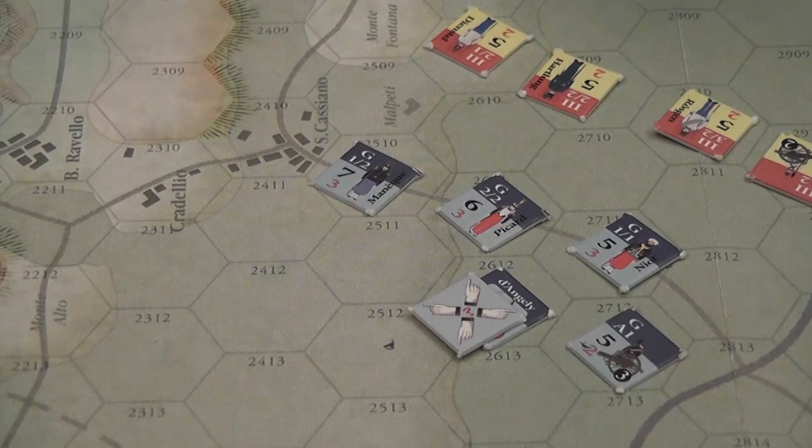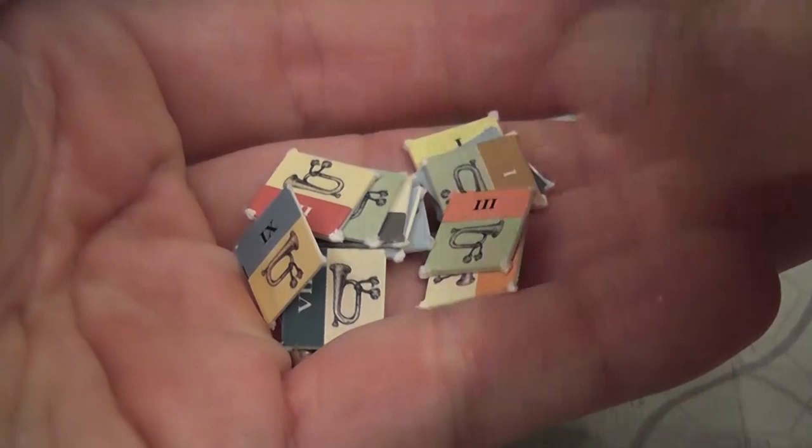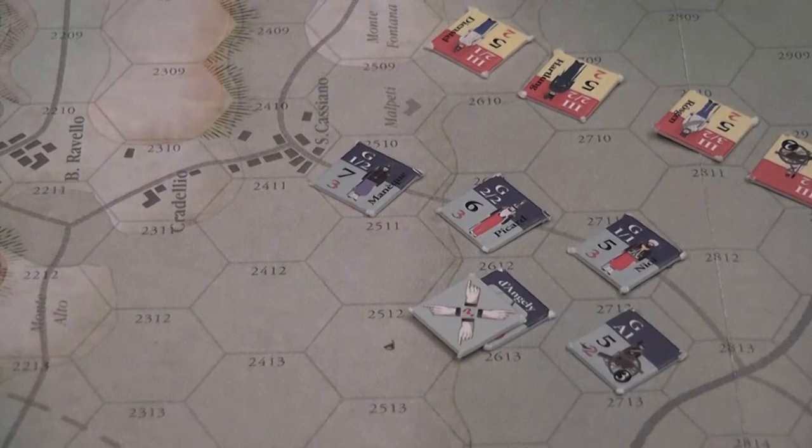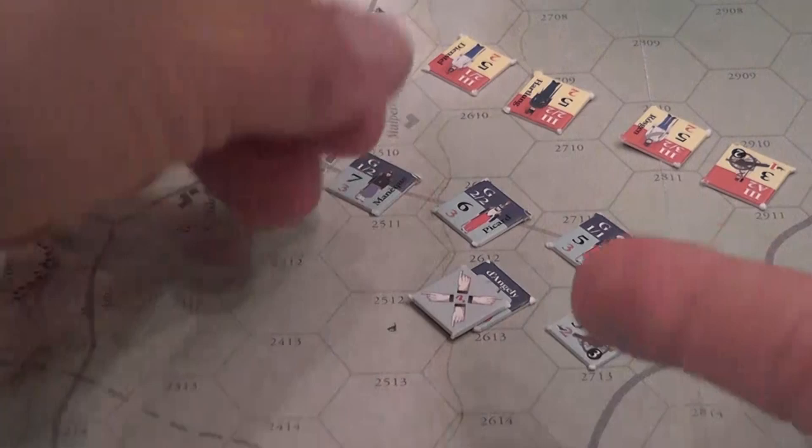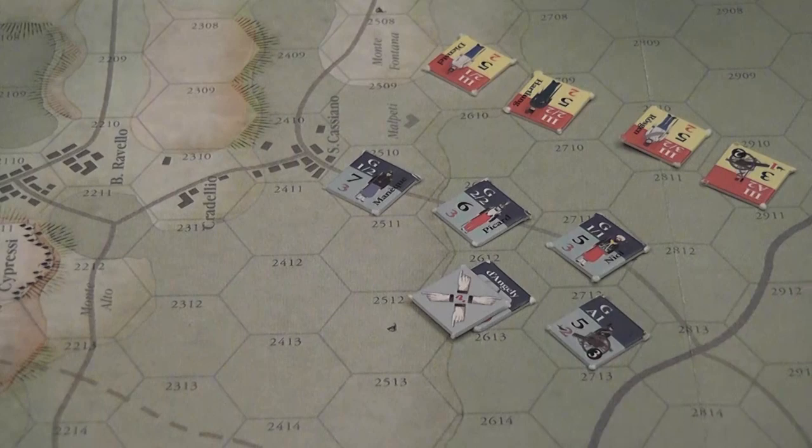This is a chit-pool game. The various groups are each represented by an activation token placed in a cup, and they are drawn randomly — meaning you don't know exactly when your commanders will activate. When a commander's chit is drawn, that is when we check to see if he figures it out and can put himself in command or not.